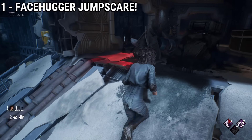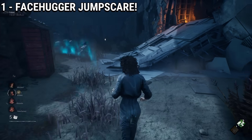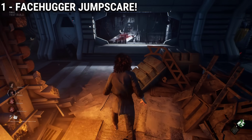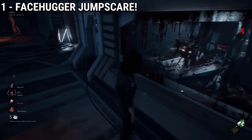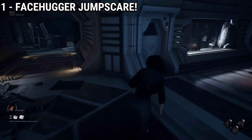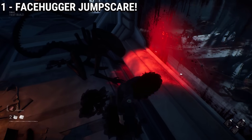The first easter egg is pretty simple and can be seen while playing as a survivor. If you take a look at a specific room that spawns around the right side of the Nostromo and come closer to it, a facehugger jumpscare will activate, and this will only happen once per match. This is very similar to the jumpscare found in Midwich, but with a space touch.